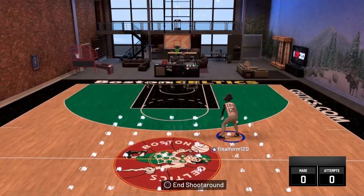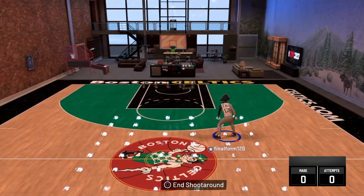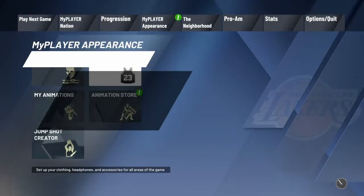I'm sharing the module moves that I use on my player that make me a dribble quote-unquote God.